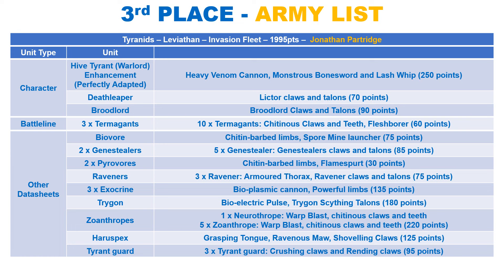We have a big squad of Zoanthropes, which give units within 6 inches a 6+ invulnerable save. They also deal D3 mortal wounds to any unit which fails a Battleshock test within 6 inches, and one model regains up to D3 wounds. Their Warp Blast has 2 profiles, both shooting out to 24 inches and hitting on 3s. The Warp Blast has Blast and makes D3 attacks at strength 7, AP 2 and damage D3, with the Focus version making 1 attack with Lethal Hits at strength 12, AP 3 and D6+1 damage.